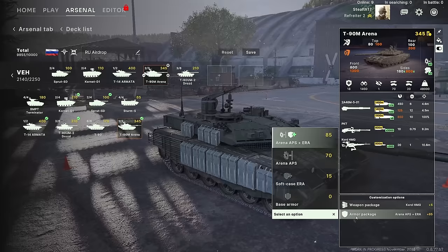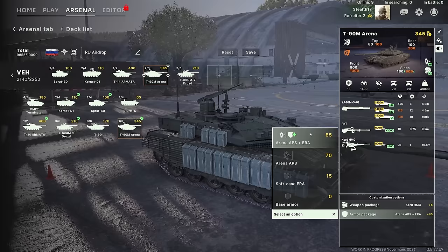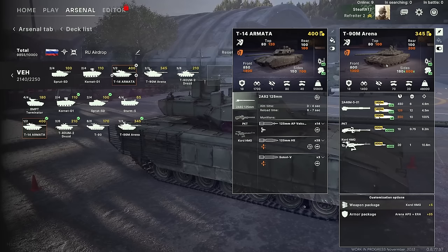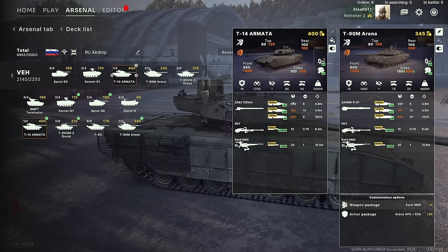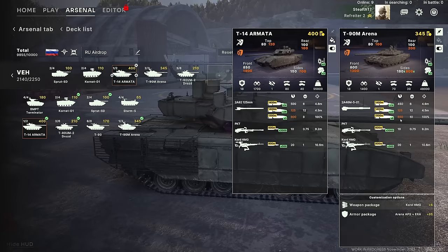The T-90M Arena — currently with the Arena APS. You can bring the base version, Arena APS only, or Arena APS and ERA. The Explosive Reactive Armor makes this thing almost on par with the Armata — comparing side by side, the armor values are very similar, and the T-90M even wins out with better side armor relative to the Armata. It has the same APS and same smoke charges. Where does it differ? The gun on the Armata is slightly better: 500mm kinetic versus 450. However the heat round on the Arena is better — 850 versus 600mm — meaning the T-90M Arena will be able to pen its own size easily while the Armata will not.